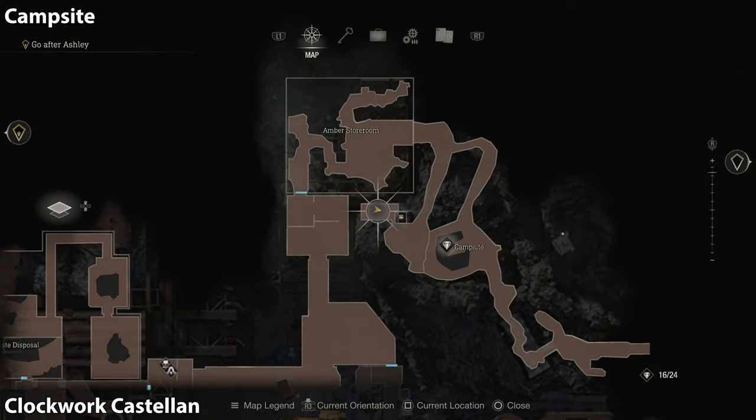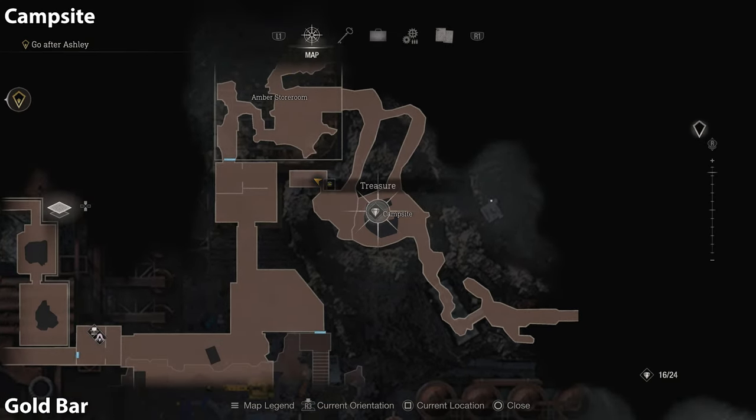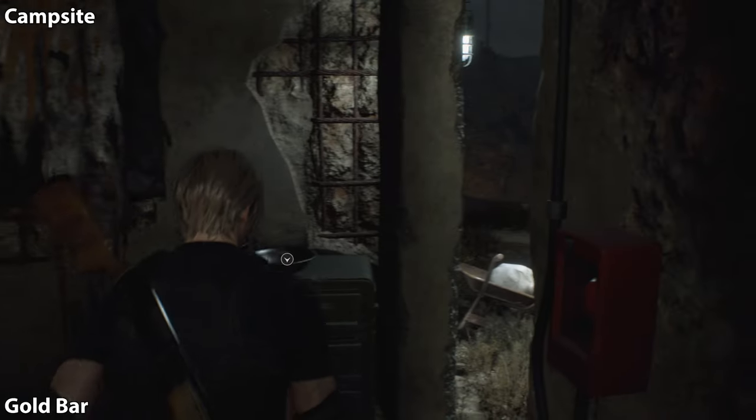After that, drop down to where the campsite is located. There's a tent — go around to the other side to find the entrance, and in the back is going to be the gold bar.